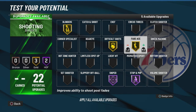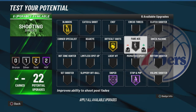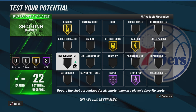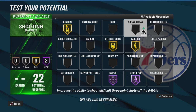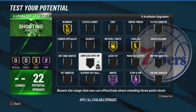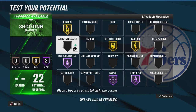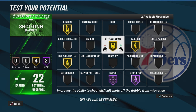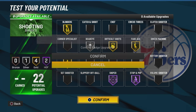You get a 90 post fade so I'll put on some variant of Fade Ace — probably gold. You get so many shooting badges: you can get Circus Threes, leaning threes, Hot Zone Hunter if you want it — I don't usually run that anymore but you could — and probably Silver Dead Eye.